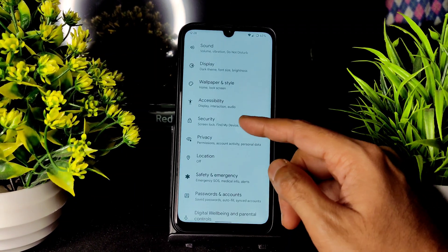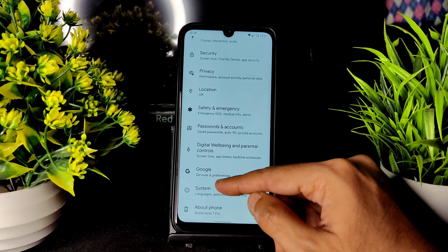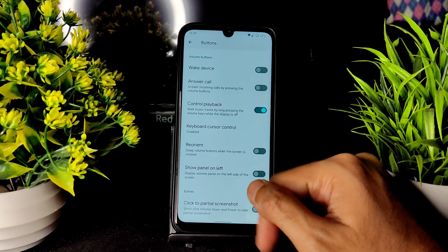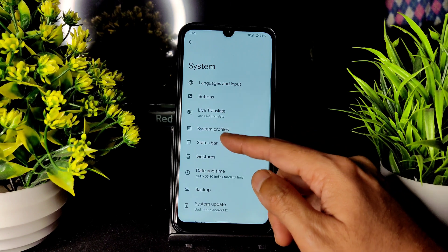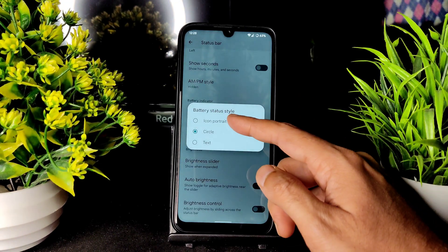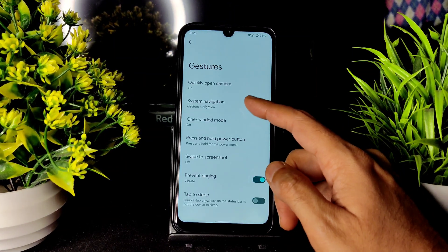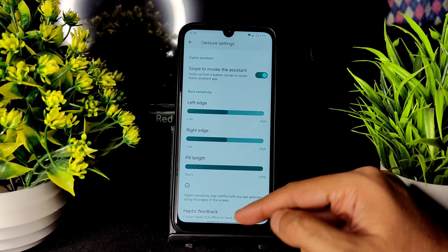Dark theme is not pitch black, but it's given. Privacy and location settings are also working fine. In system settings, you get language and input, button customization, and other options. In the status bar, there is customization available but only two battery styles are offered.